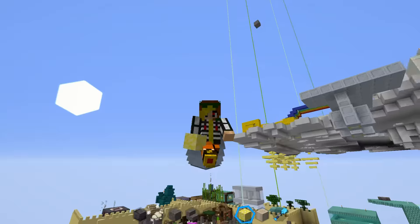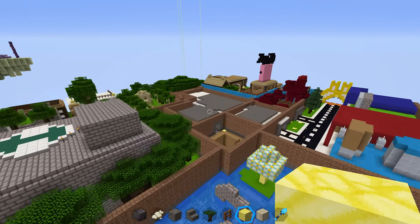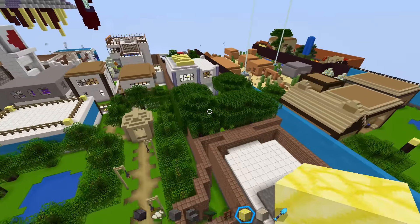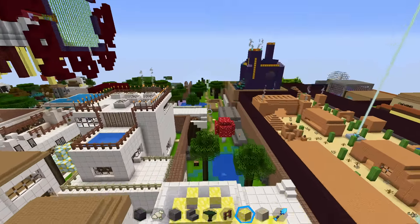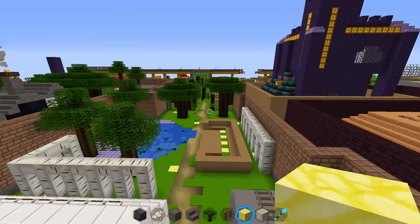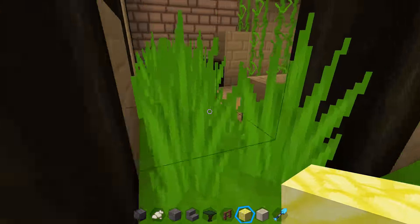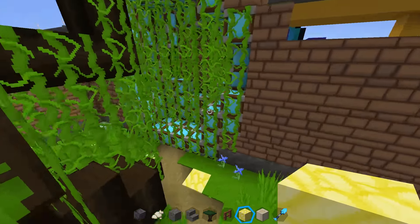Remember last video I mentioned the winter wasteland? Well there's a tiny update you guys are going to like. Whenever you come by here you'll notice there is no frozen wasteland anymore — it's full of grass, overgrown weeds, and the portal is destroyed.